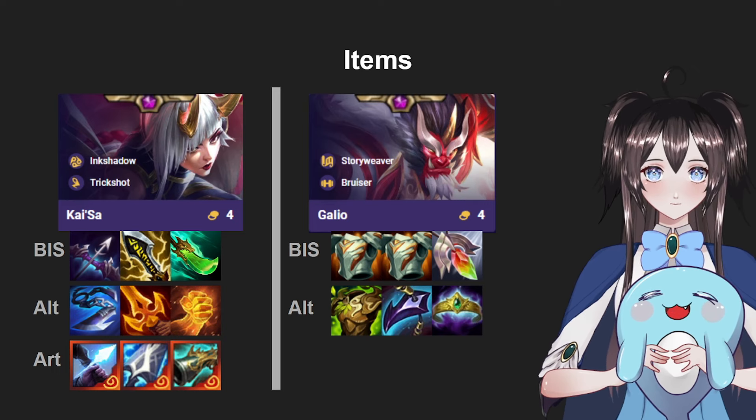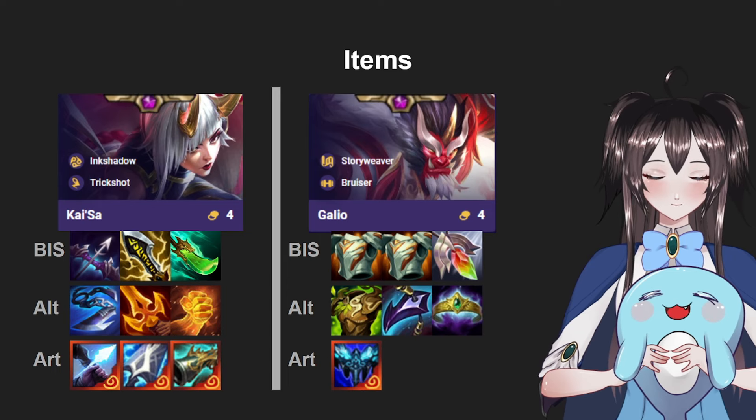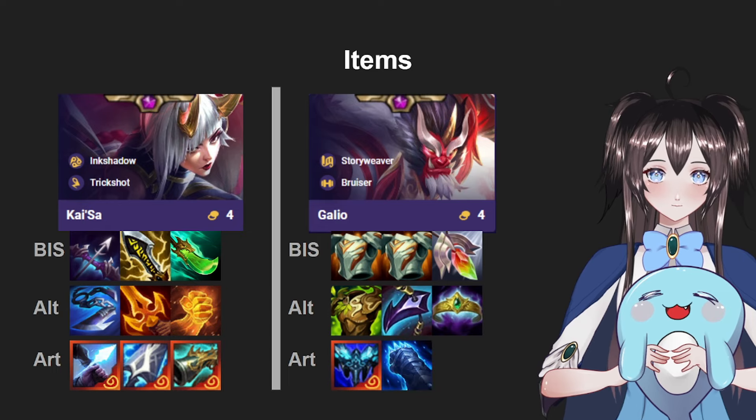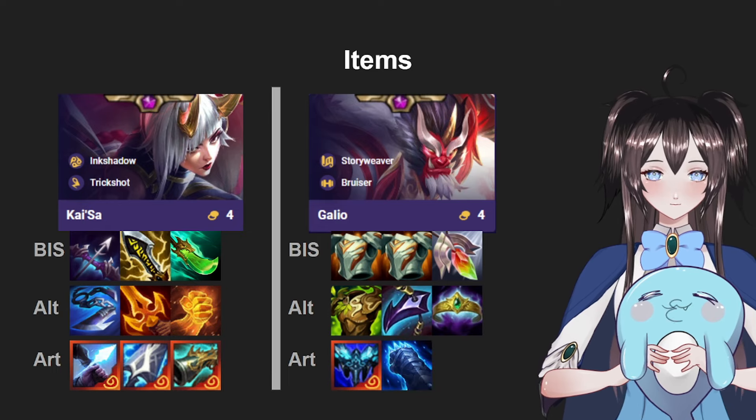One of the best Orn artifact items to use on Galio would be Eternal Winter, because his ability taunts every unit that hits him — combined with stun. And hands down the best Orn artifact tank item, which also works on Galio really well, would be Diamond Hands. Diamond Hands is a very good item that helps you stall your board so your DPS can do extra damage.